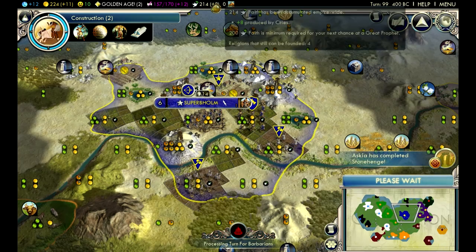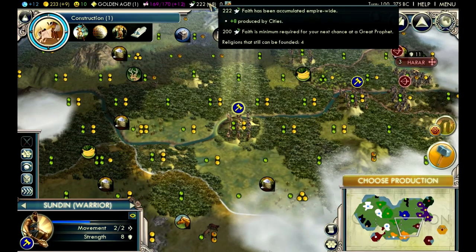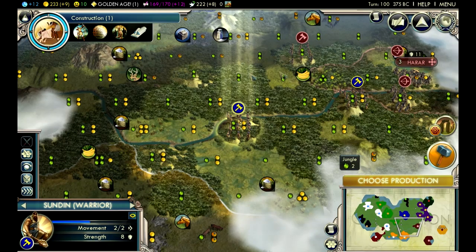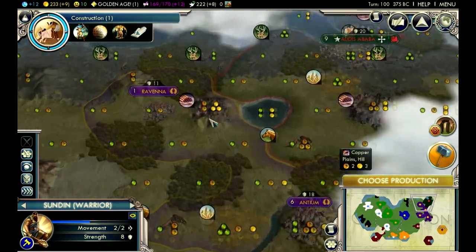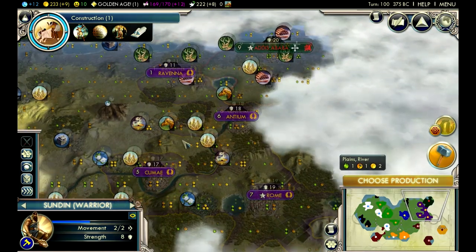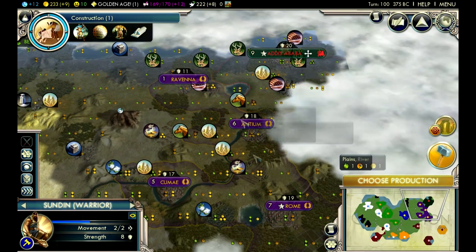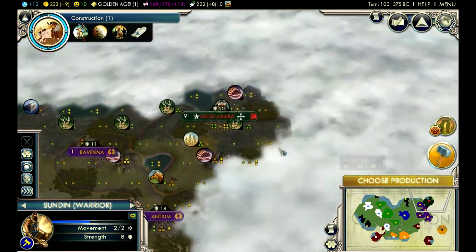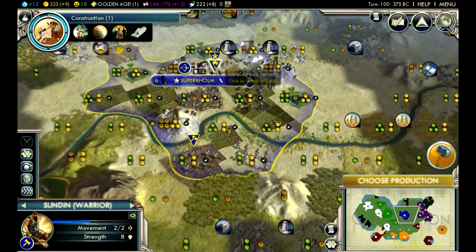Askia finished the Stonehenge which will help his faith, but that's something we didn't need - we have plenty of faith. We should have enough to get a Great Prophet now. Ethiopia has already founded Christianity, but we can still get four more religions. And look at Rome - they suffocated Ethiopia even more, putting another city Ravina up here and stealing this copper resource. Rome's a prick. This is semi-good because Rome is focused on suffocating Ethiopia rather than coming towards us, and Ethiopia has to deal with Rome rather than expanding this way. That's good for us.